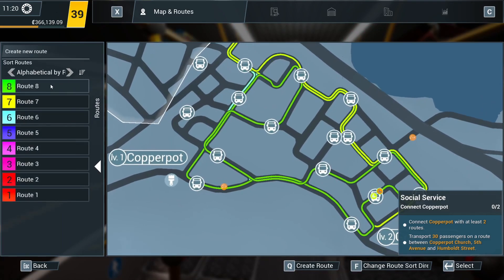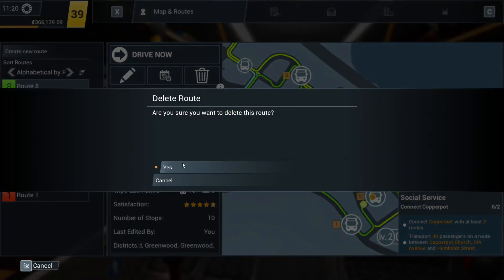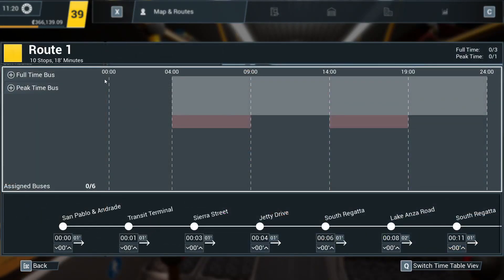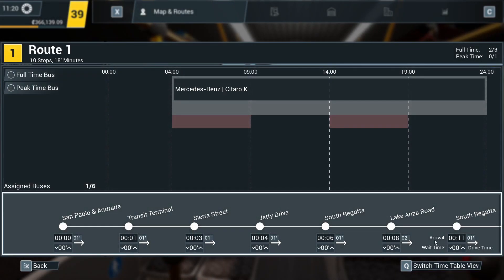But it can be now. So what we're going to do, we're actually going to delete Route 8. I only did it to level up Greenwood, I'm not that interested in Route 8. It didn't do that well, which means Route 1 — we actually need to sling the Citaro back on there. Pop over there, Citaro. Thank you.